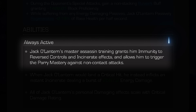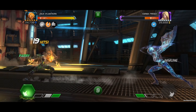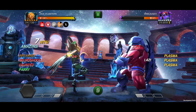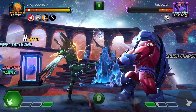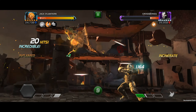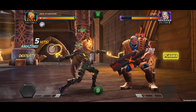Jack O'Lantern enters the contest with Master Assassin Training, granting him immunity to reverse controls and incinerate effects. It also allows him to trigger the parry mastery against non-contact attacks. Whenever he would land a critical hit, he instead inflicts an instant incinerate. But against mutant champions, he inflicts a plasma instead.